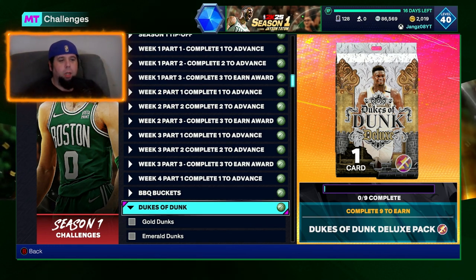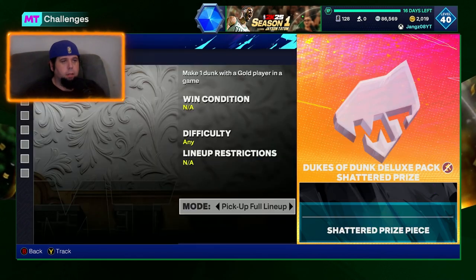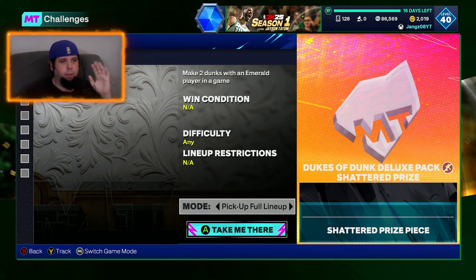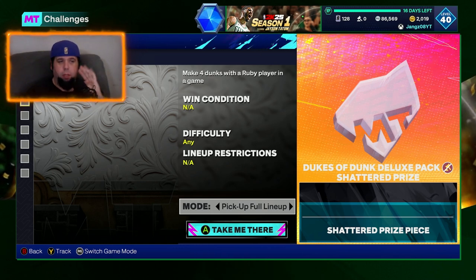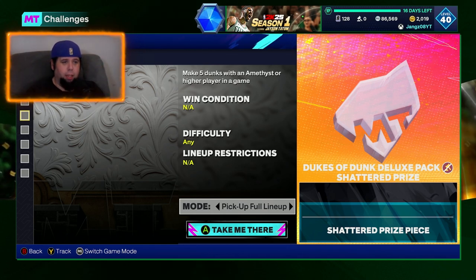Let's have a quick look at the challenges. The first one is make one dunk with a gold player in a game. Next, make two dunks with an emerald player in a game. Make three dunks with a sapphire player in a game. Make four dunks with a ruby player in a game. And make five dunks with an amethyst or higher player in a game.